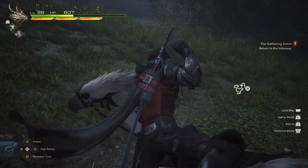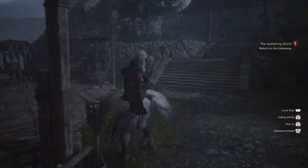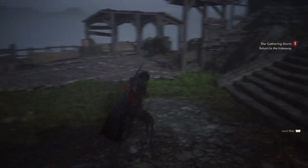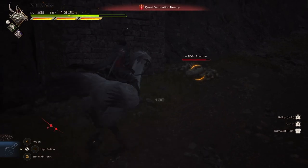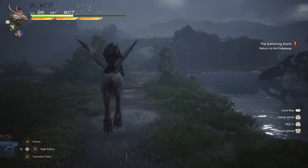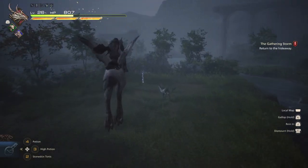A few things to keep in mind about riding Ambrosia: you can't ride her in towns or during main story quests, so don't think you can just go into huge boss fights riding a Chocobo. You can make her dash with the right trigger, rein her in with the left trigger, she can perform a very light attack that doesn't do a lot of damage, and when she jumps she can hover a bit, which I really haven't found much use for, but hovering's fun.